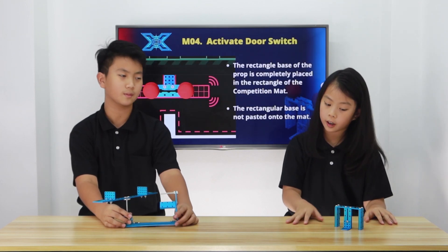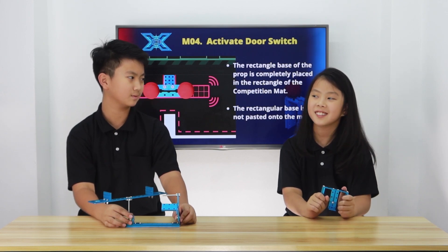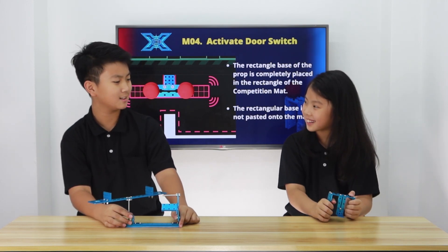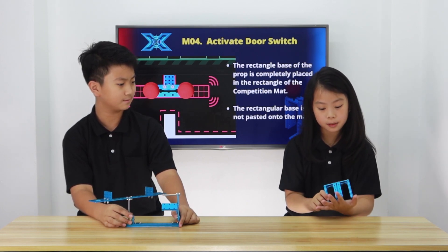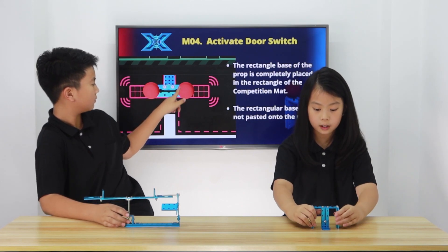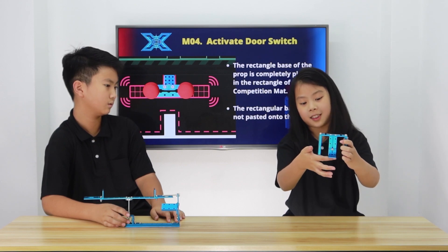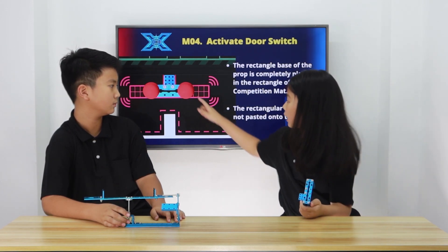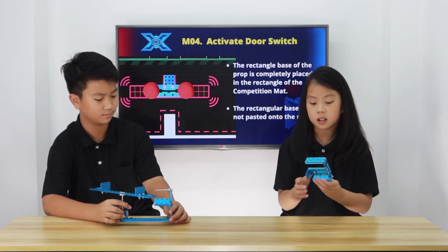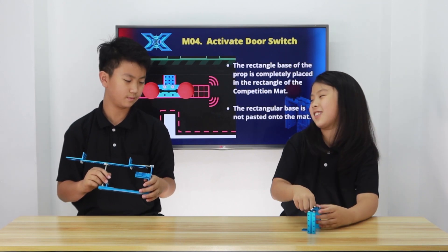Now for M04! M04 is called Activate Door Switch, and the prop is the door type switch. You place it using a rectangular outline on the arena floor, and this little foot thing has its own outline. This is different from M03 because it's not double-sided duct-taped down, so you can ram this one.